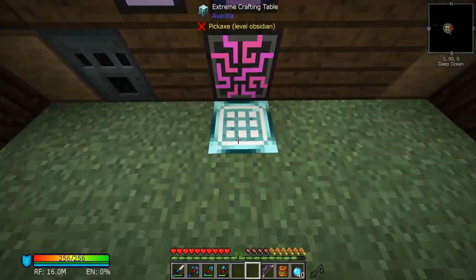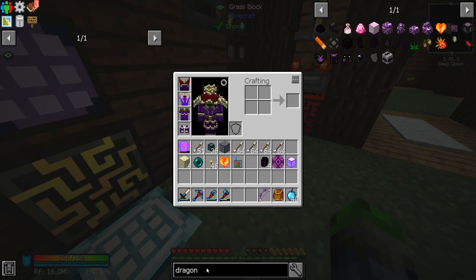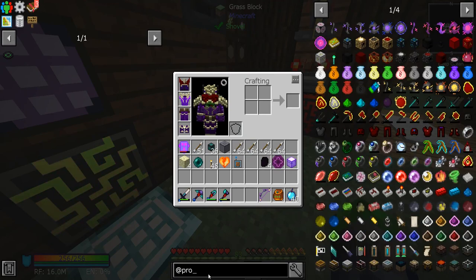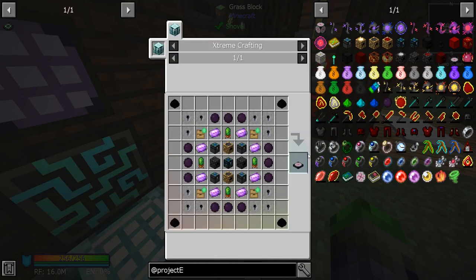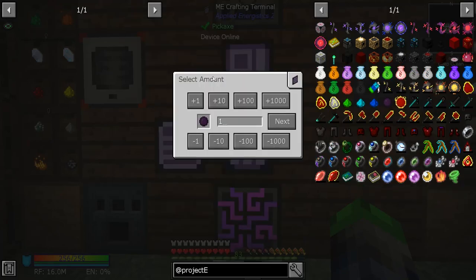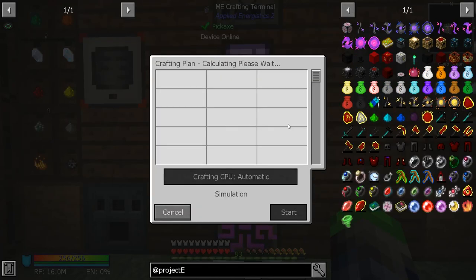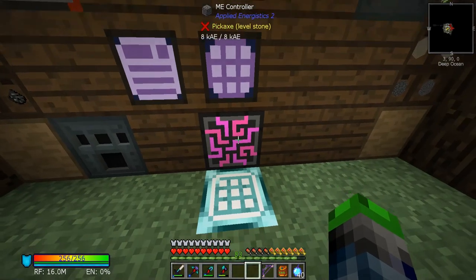We got our other dragon egg, so now we are good to go. Let's get back to Project E. To make the transmutation table we need 12 dark matter, so let's make up 12 of these. Come on, I believe in you. There we go — there's the dark matter.